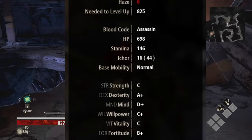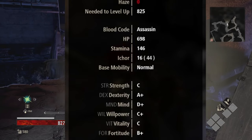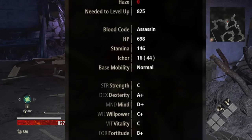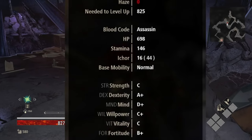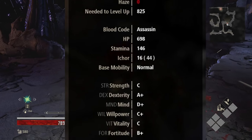Base Mobility indicates your mobility when dodging attacks. Your mobility can either be quick, normal, or slow based on total weight. Stat Scaling indicates the degree to which your stats affect the scaling with your equipment — the higher the degree, the greater the scaling.